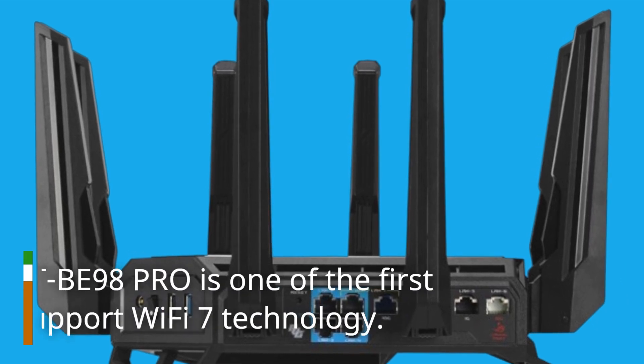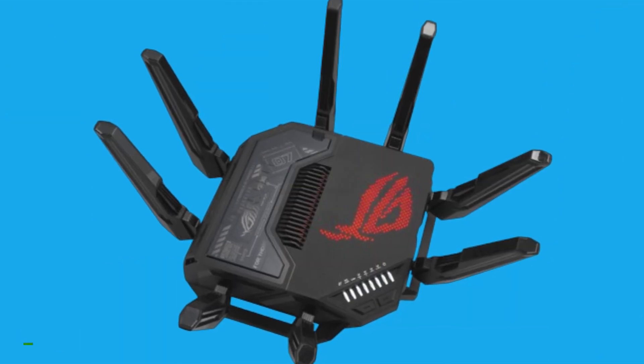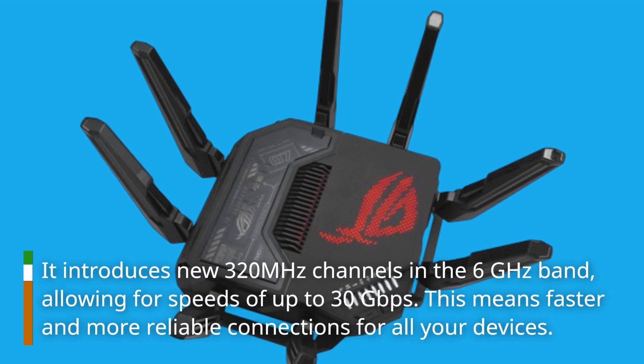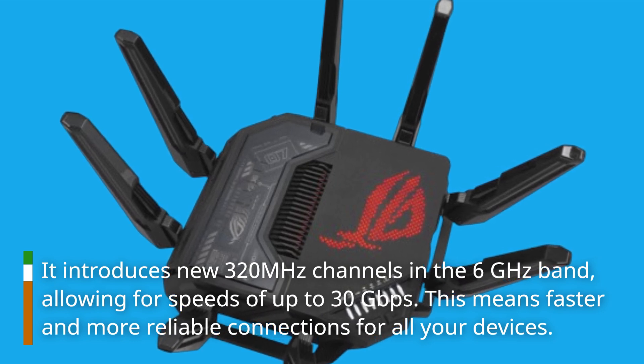The ASUS GT-BE98 Pro is one of the first routers to support Wi-Fi 7 technology. It introduces new 320 MHz channels in the 6 GHz band, allowing for speeds of up to 30 gigabits per second. This means faster and more reliable connections for all your devices.